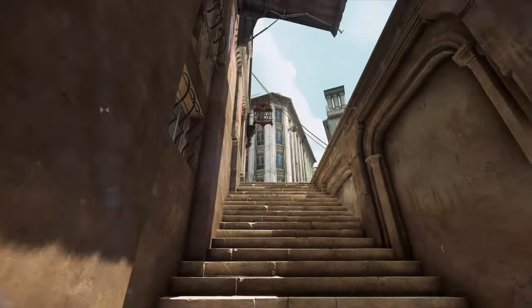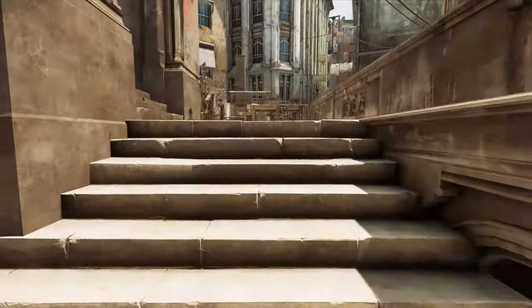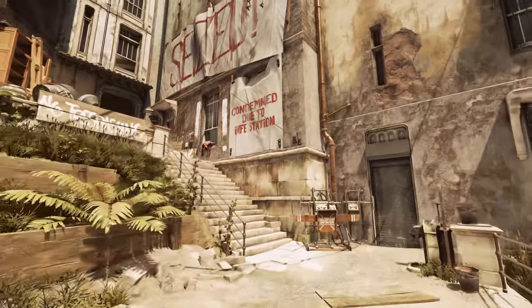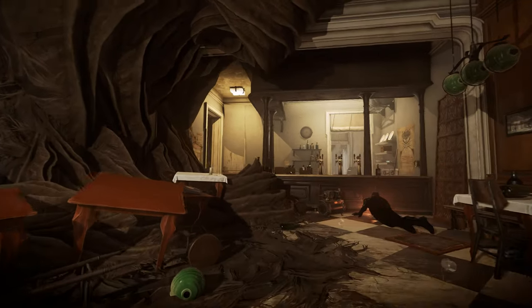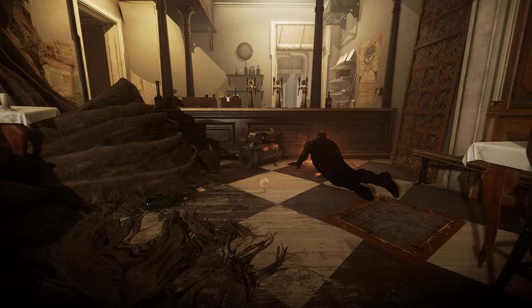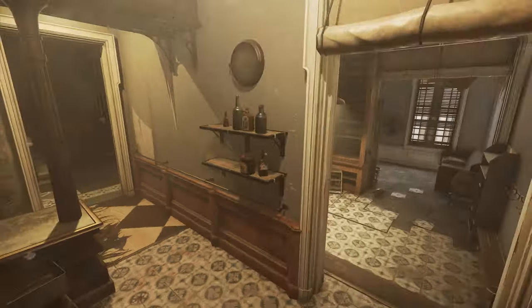We're going to head up these stairs, now that we are outside the black market, back on the docks. We took this pool of blood to get us up in here. We're going to go up these stairs, and if you look to your left, you're going to see a sign that says Seized, Condemned Due to Infestation. Once you get up to this window, you can hop inside, and you'll have your first encounter with blood flies. The idea here is to kill off the nests and deal with them in whatever way you want to. Grenades work, and incendiary bolts. You're going to find some incendiary bolts for your crossbow in here as well, so make sure you use those to kill that stuff off.